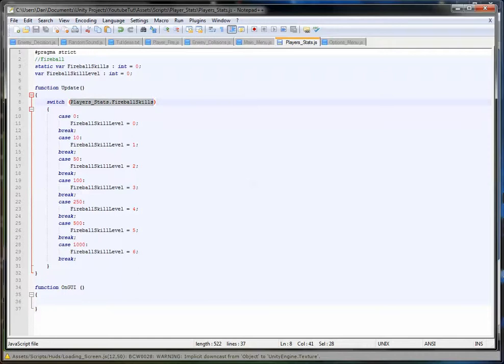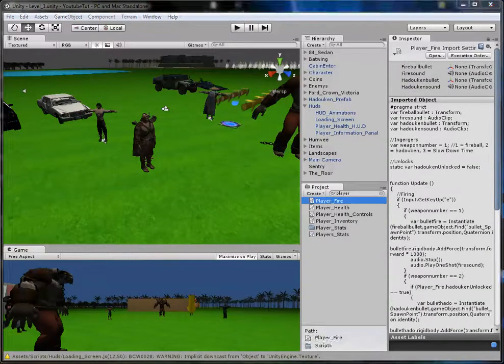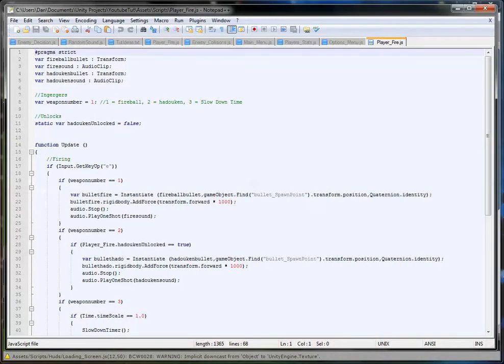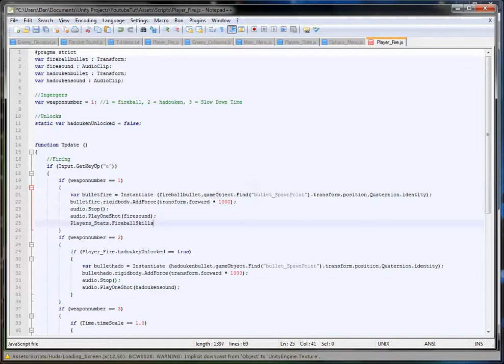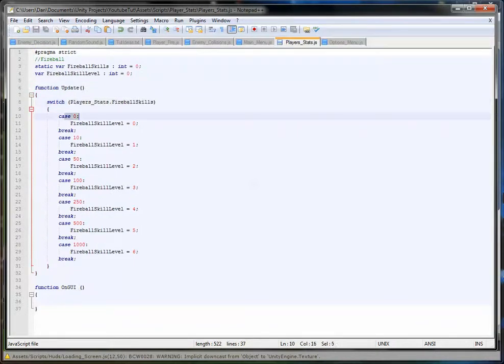What we're going to do is go back to our player fire script. Here, he shoots - so below the audio, we'll paste in plus equals 1. That's it, done. So every time he shoots, this count will go up by 1. So we just need to test this.